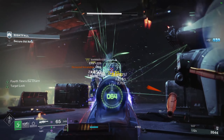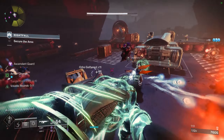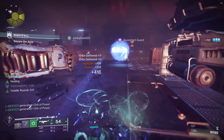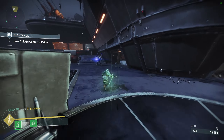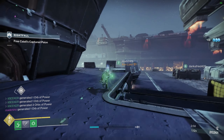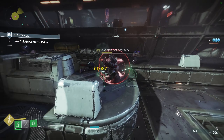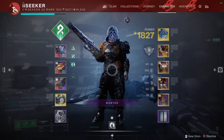I love this build - it gives you great health regeneration, great damage resistance, you're constantly gonna get your super back, you're gonna generate bucket tons of orbs for you and your teammates, and you're gonna be able to go invisible to do revives. The Hunter Strand has some pretty cool movements - that little swan dive is pretty cool, you get two grapples instead of one. It's not a Necrotic Grips Warlock build which is what everyone's been rocking.